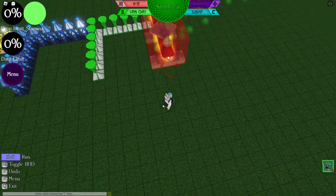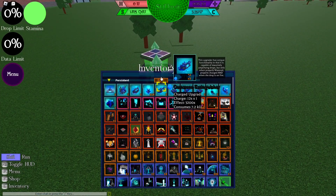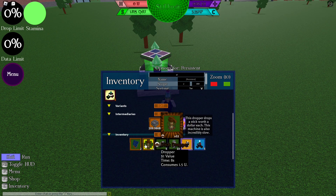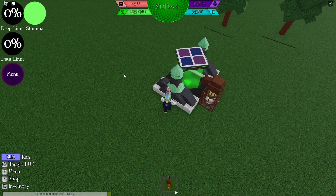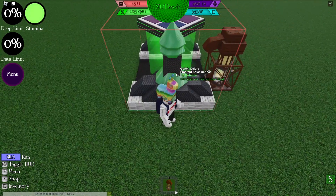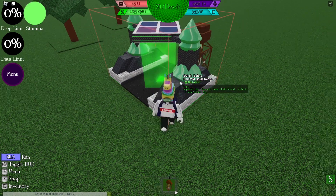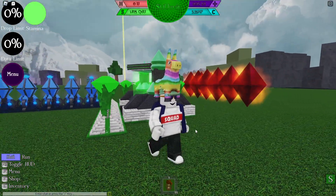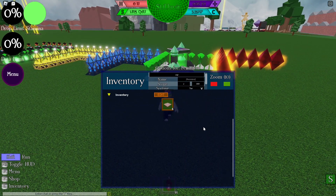The first item we have on the list is the Solar Refiner. This seems great — it's a total of four times multiplier and it consumes no power at all, which is great. You can see it's four times and it's really useful. If it doesn't consume power, it's great. So it's great for early game.